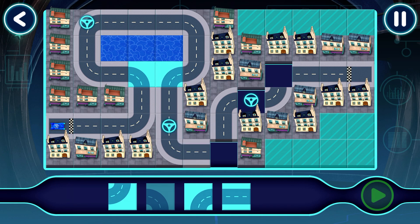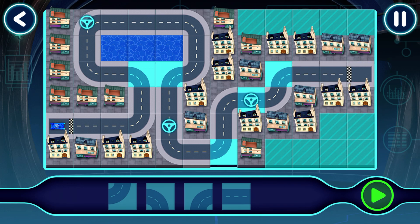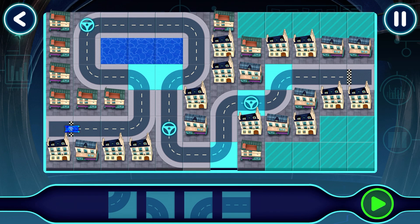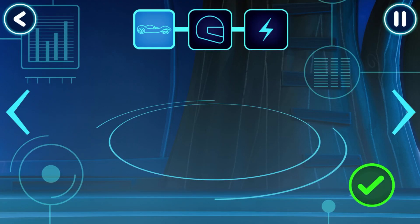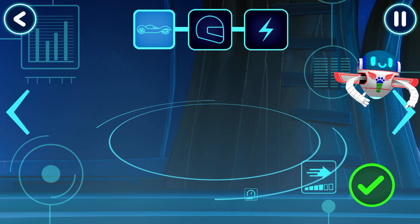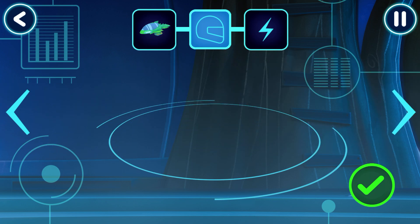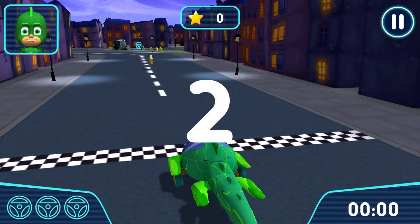Nice work. Good choice. Tap this button to test drive your track. Let's test this track. Great — your track works! Before we can try out our track, we need to choose a vehicle. Tap the arrows to see all the options. Pick a driver. How would you like to power up your vehicle? Get ready to drive. Let's try out your track. Go!